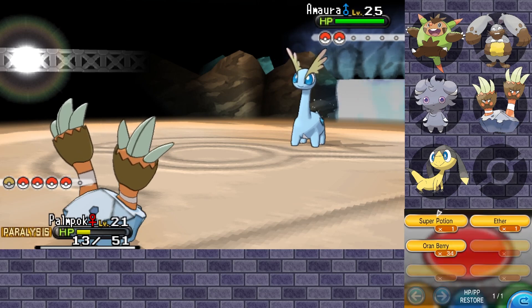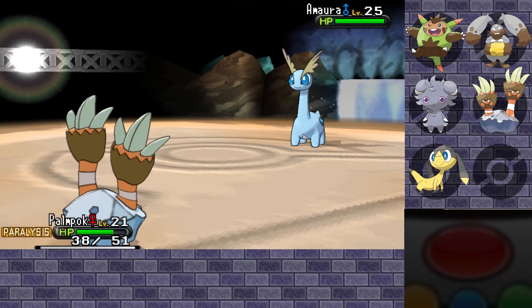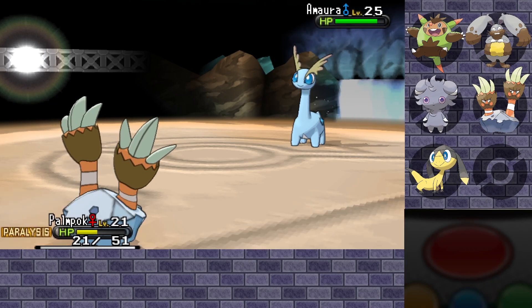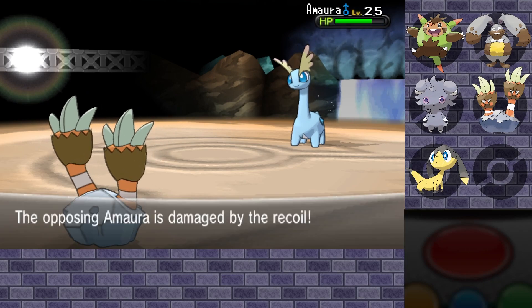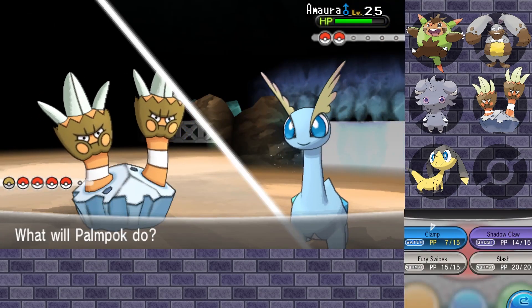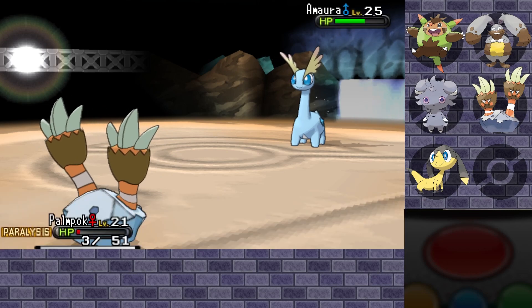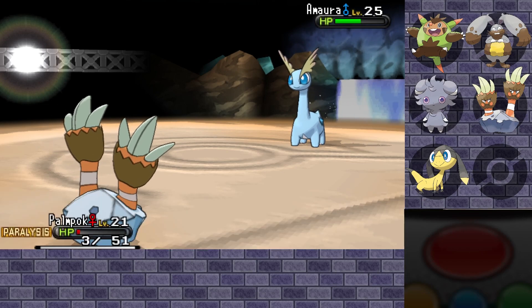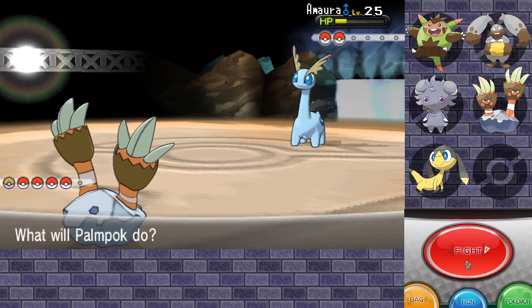I'm going to heal up Pompok — we don't have much, this is the last potion, but we got to give Pompok a chance to do something. There was a lot of damage for Takedown and it was a critical hit. At least we did some damage and they got damaged by recoil. We clamped down — that's good. Maybe I can heal stall using Oran Berries. They don't heal much, but there's a Hyper Potion too — alright then!